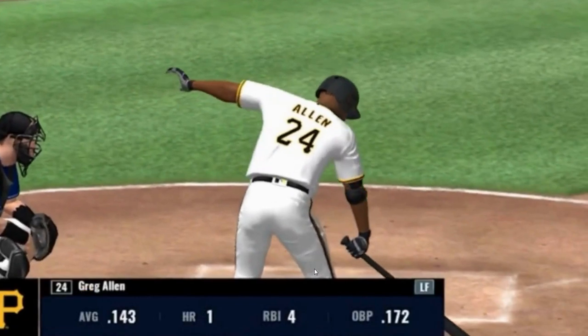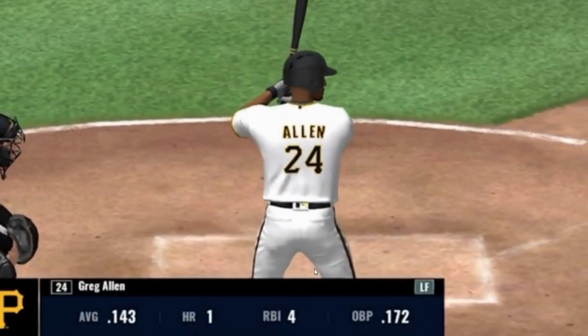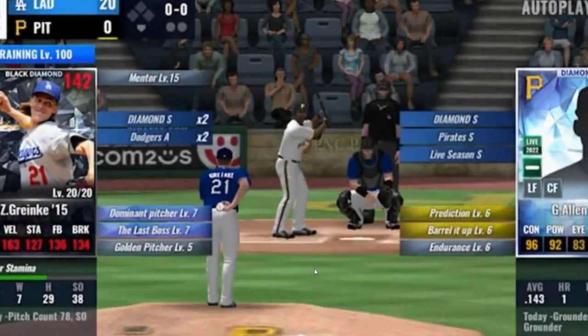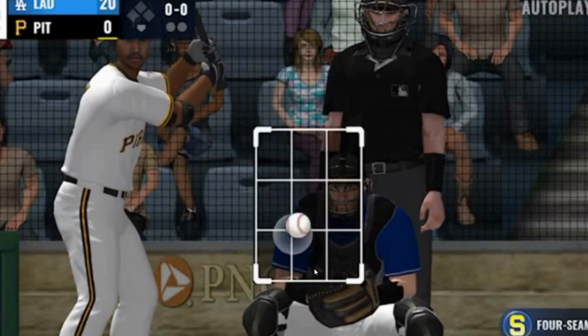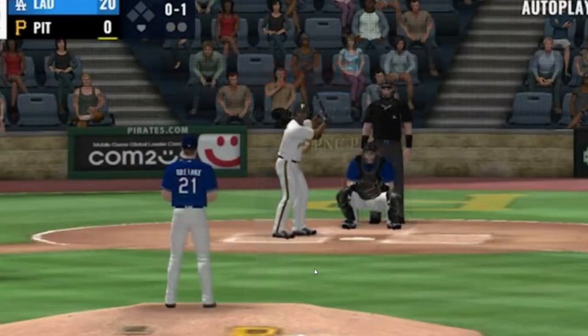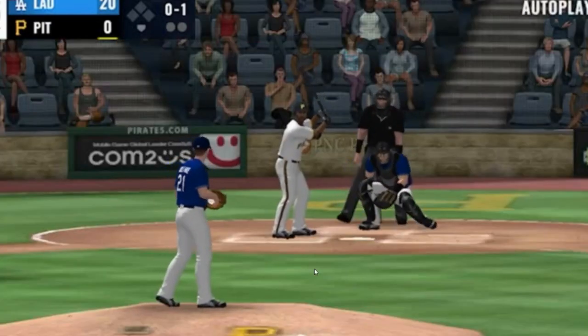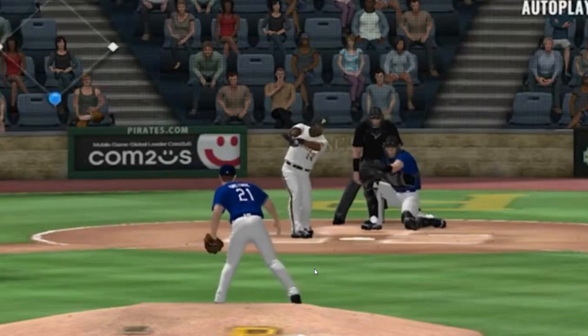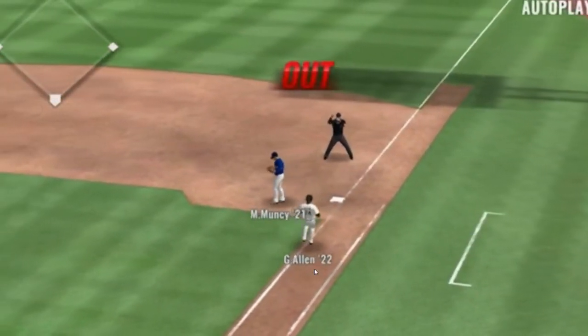Coming up to the plate is Greg Allen — he's 0 for 2. Here he comes, and that one is a called strike, 0-1. Now the pitch — and a bouncer up the middle, Throne gets him.